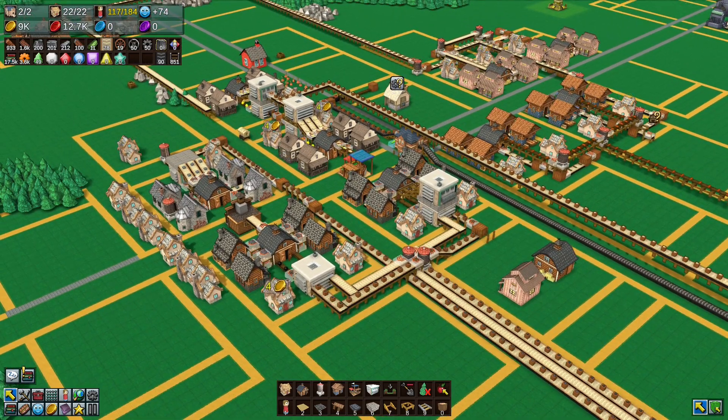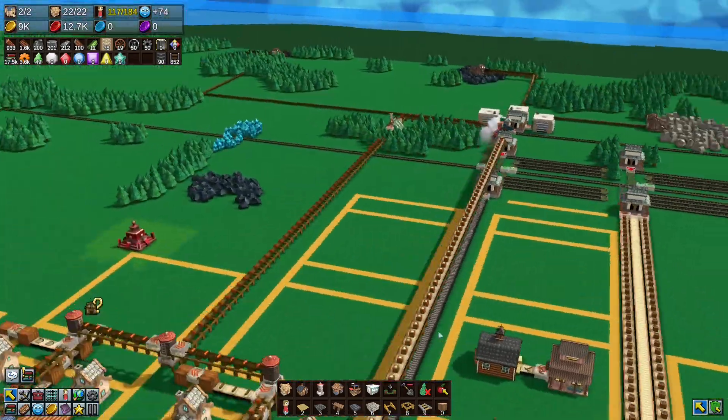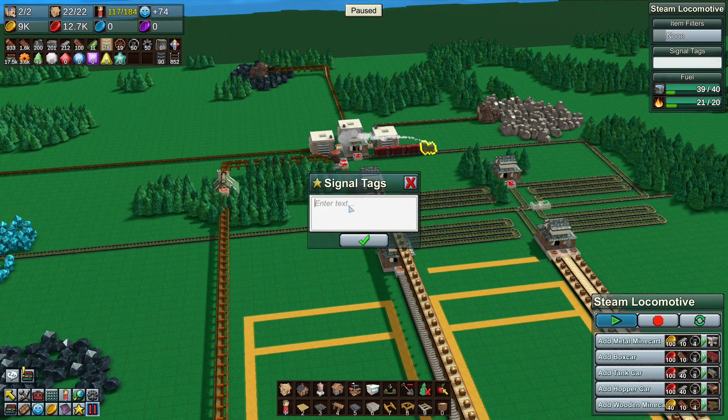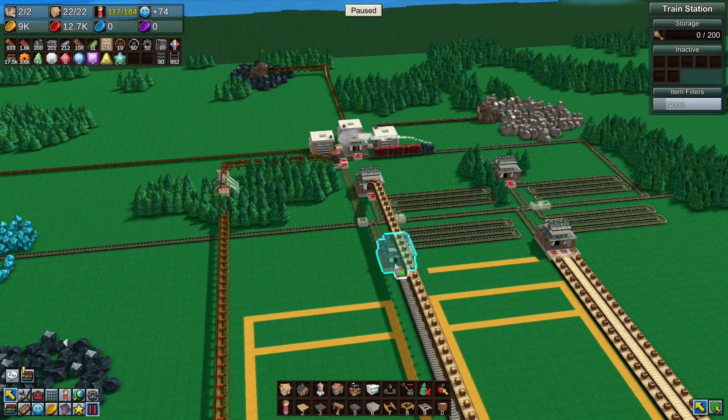The other changes are on trains — you can now have multiple signal tags. Previously with the signal tag you could only have one tag, like 'aaa'. Now you put a comma and can have two tags, so a train can have 'aaa' and 'bbb'. If it comes across a pusher tagged 'aaa' it will go down it, and if it finds one with 'bbb' it will go down that as well. Very useful.